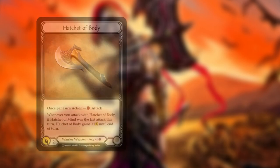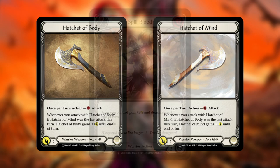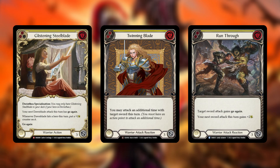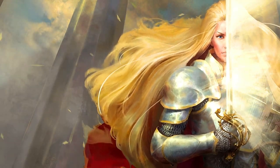Aside from the standard Dawnblade Dorinthia list, you can run Hatchet of Body and Hatchet of Mind, with the aim to abuse the powerful card Spill Blood. Although running this version denies you access to some powerful cards such as Glistening Steelblade, Twinning Blade, and Run Through, as they are unable to target axes. Thanks for tuning in for the Dorinthia Quick Guide — let us know what you want to see next.